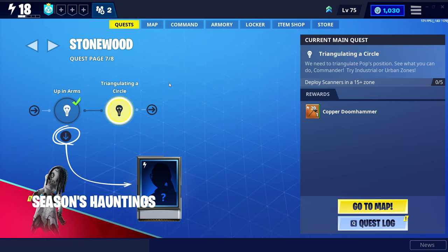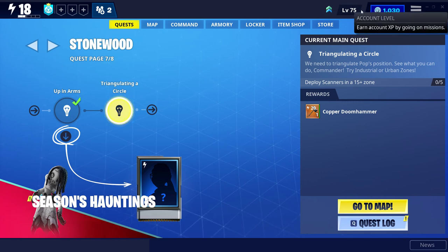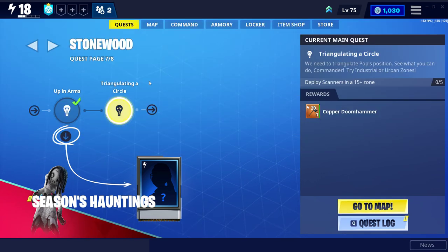Hey, what's up guys and welcome back to my YouTube channel. In today's video I'm going to show you guys how to do this mission called Triangulating a Sink Circle, which is a Stonewood mission on page 7. I'm going to do this in my alt account which I bought Save the World in. I'm going to do the challenge and show you guys how to do it. The reason I'm doing these challenges is because a lot of people were asking me, and also these are remakes of videos I've already previously done.